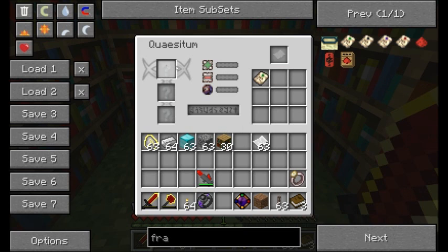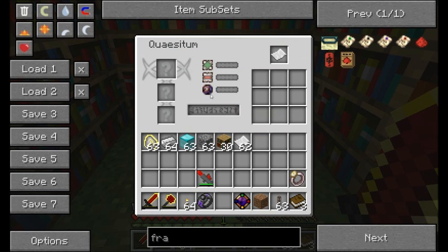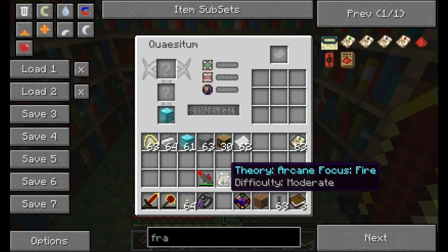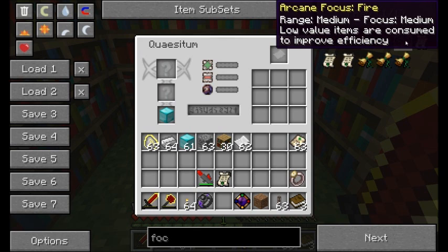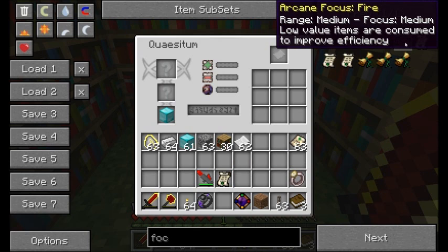That's phase one - researching one of those items. If you research the fragment itself, this is phase two of the research. There's a 15% chance of success with our lost knowledge. Looks like we failed - there was a pretty high percent chance of loss. Let's get some more fragments of lost knowledge and boost up the chance of success by throwing some blocks of diamond in there. We got a theory! Theory is the phase two product once you research successfully. You can see there's a difficulty level on how hard it is to research it, and it tells you the name - this is the Arcane Focus Fire. Remember when we saw those focuses? We could craft the standard arcane focus, but the fire arcane focus is uncraftable until we research this theory.